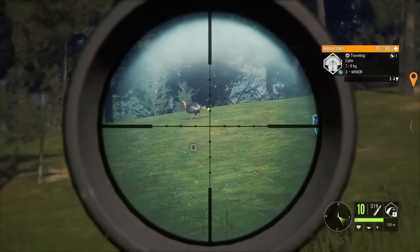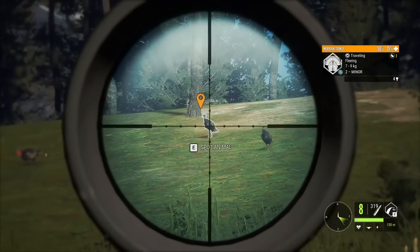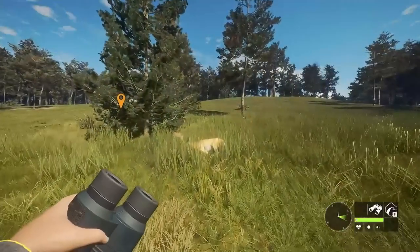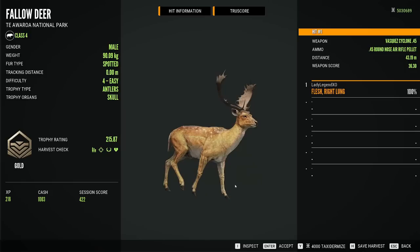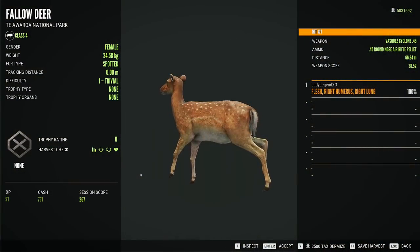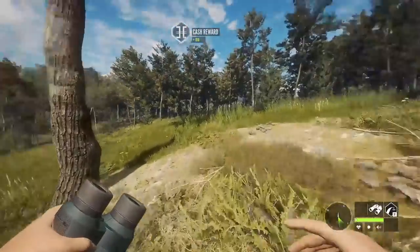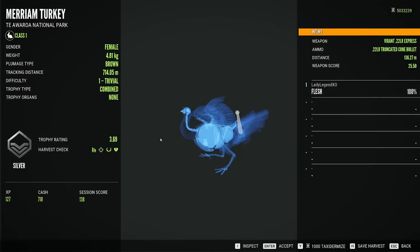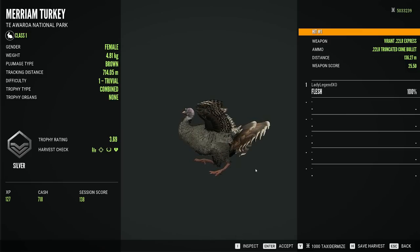They're on the trots — we better start shooting. One shot will do the job. That's three, that's four, and one got away. What a beautiful fallow — 215.87, he's going to pay us just over a thousand dollars. And that was a 43.19 meter shot with the air rifle. A female — $731. The Vyrant is very quiet too. A turkey — $816, just for a female. 320 meters — that's because I got a flush shot. They have big hit boxes so it's given it to me. $718 with a non-vital shot. You don't need a vital with a turkey — anything that's class one, any shot that kills it is a vital shot. But if you actually do hit a vital they just die quicker, which is what you want.